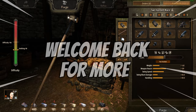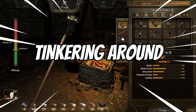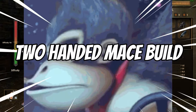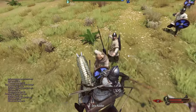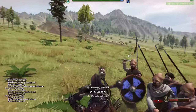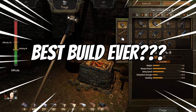Welcome back to another video. I've been tinkering around and found this incredibly fun and cool build that uses two-handed maces. This build comprises both a long-range two-handed mace and a short-range speed two-handed mace. This is really good for heavy armored targets that don't take a lot of damage from slashing, so this may actually be an even better build than my prior one.